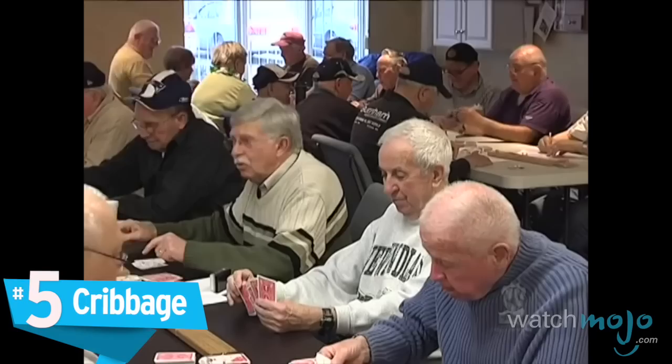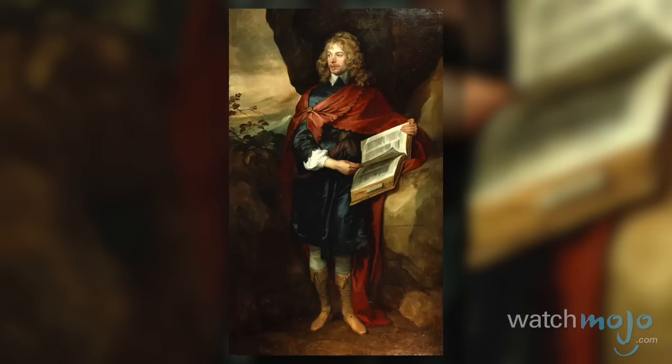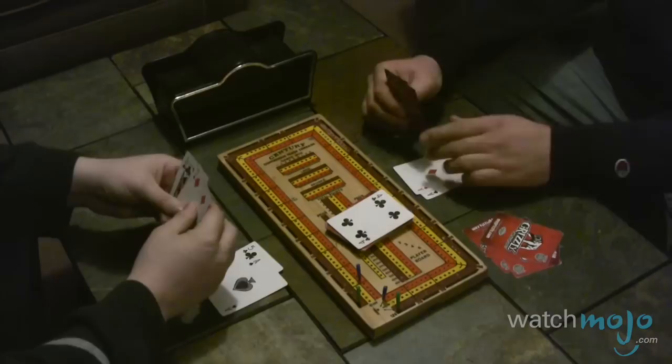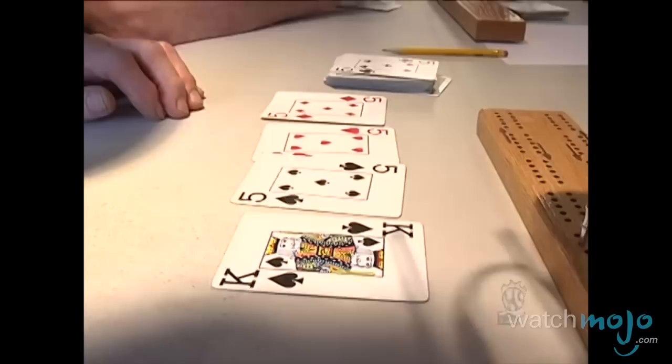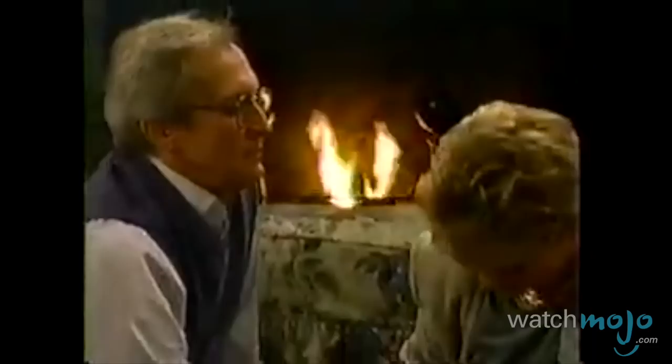Number 5, Cribbage. Apparently invented by the English poet Sir John Suckling in the early 1600s, and beloved especially by American submarine crews, this card game has several features that make it unique. The most distinct is perhaps the traditional scoring board, which contains a series of holes referred to as streets, where a tally of points is kept using small pegs, and players try to reach a specific score, often 121. Each game is played with stages that include the deal, the play, and the show. At any point during the game, if a player reaches the target score, the round ends and they are the winner.